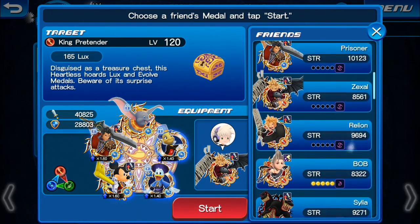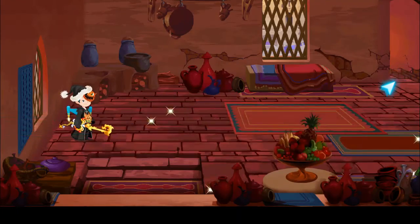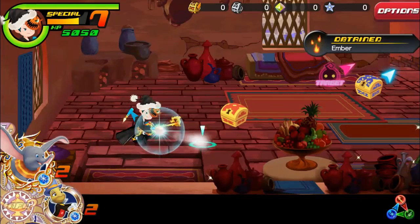Here we go. Pull magic out. I'm not sure what I'll put on this one. Maybe I'll put... I think I'll put the next one into Cheddar Trove, so I have better medals for that.